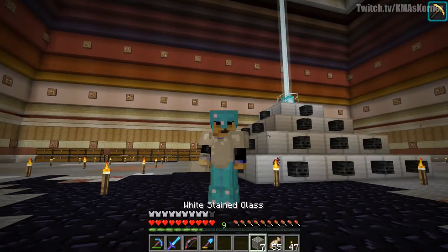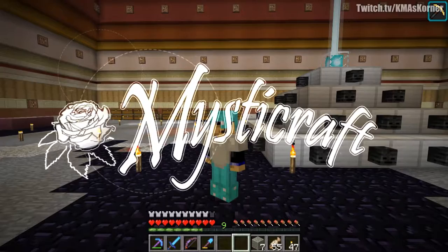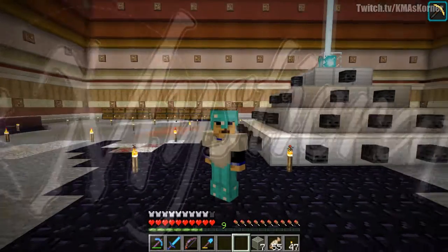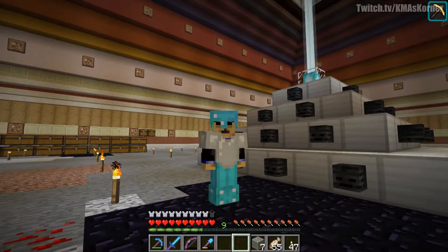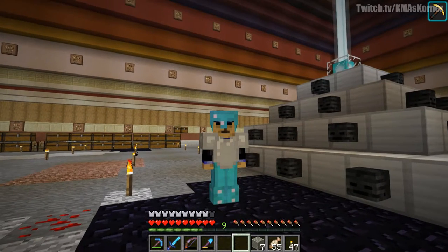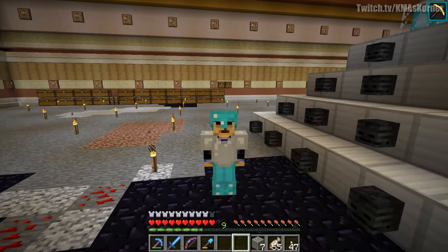Hey, it's KMA. How's your day today? Welcome to the corner. Today we are gonna be building behind my head a kelp farm — a Cub Fan kelp farm that's actually pretty easy to make. It's just spamming some blocks, and basically the output of it will go into an Ilmango super smelter.